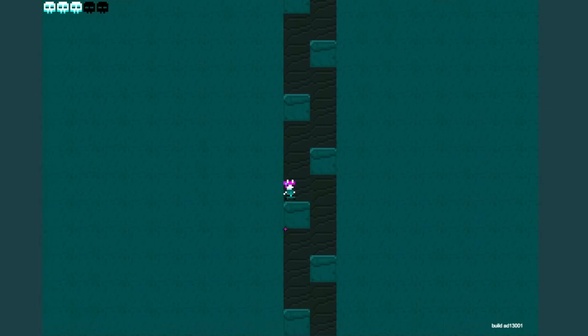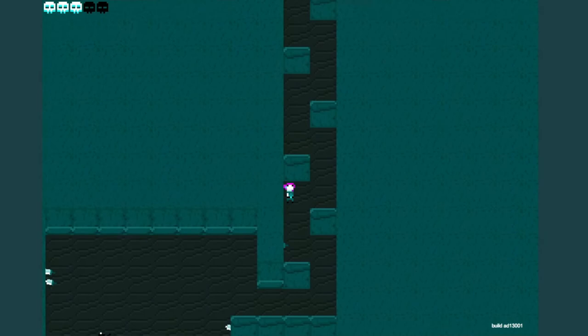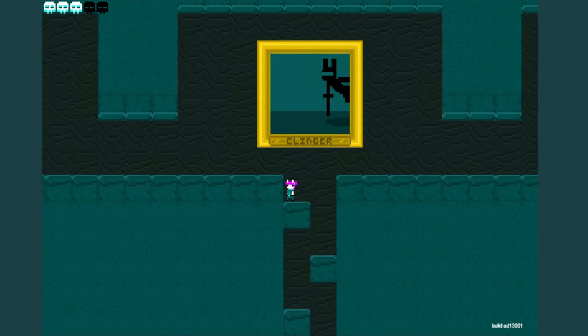And we've got the Clinger — he's very clingy. You can see him down here; he's clinging to the wall because he's a Clinger. And we went and slapped him in half. Oh, lovely — you've got to love that little pixel blood. It's beautiful.